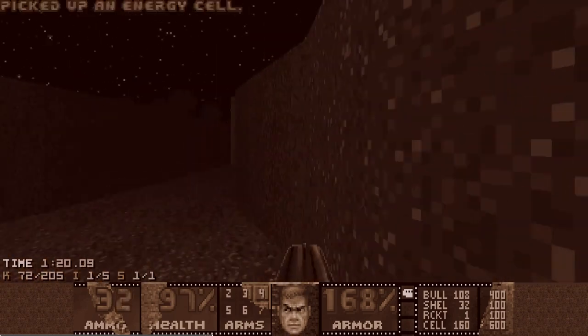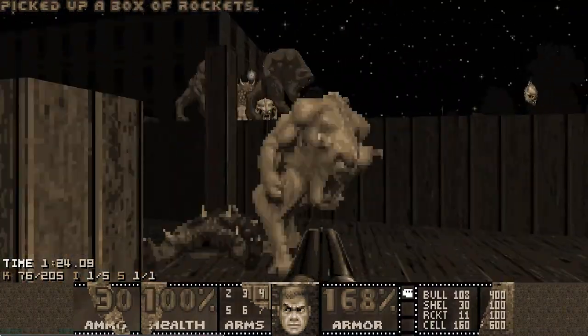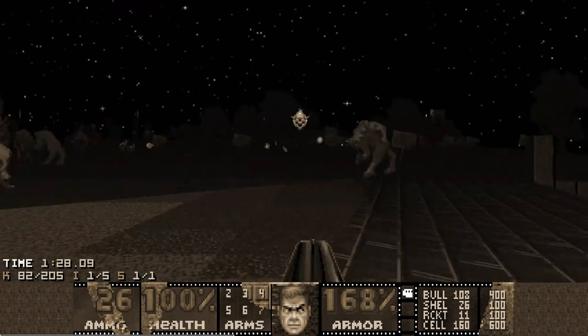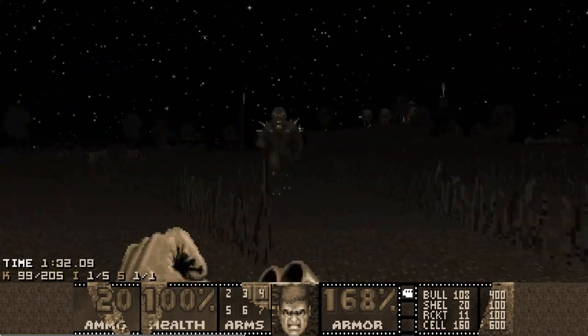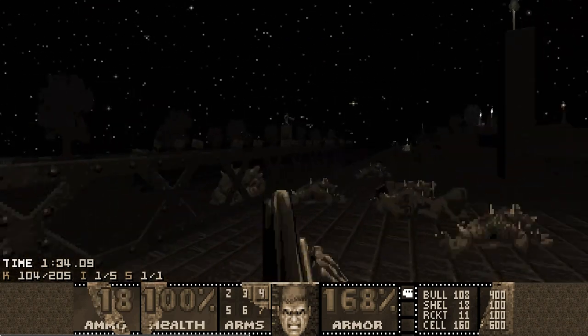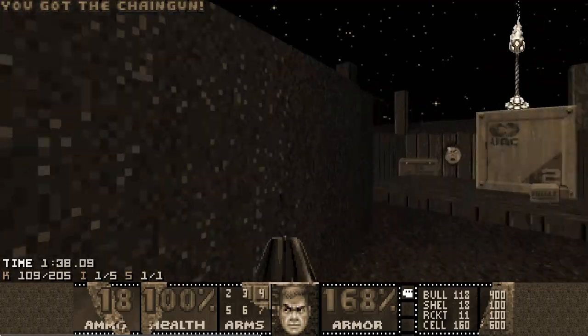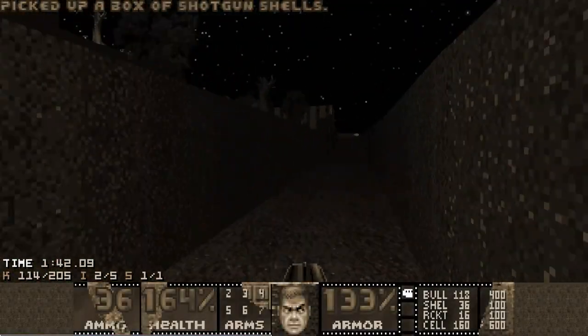Let me just grab these resources before joining the fight myself. Now that the trenches are clear and I'm back in the big fight area, I will go for the non-secret soul sphere and the rocket box. There are also sometimes enemies stuck in this area and I want to kill them in advance, because they will be a pain to hunt down if they never get out of here.